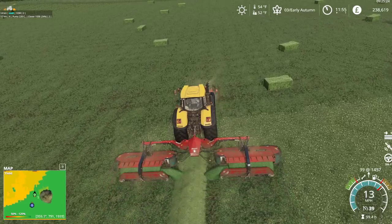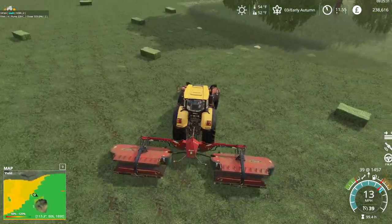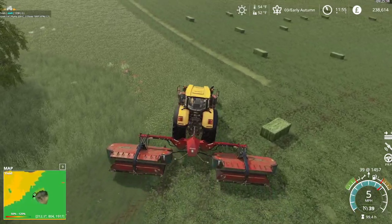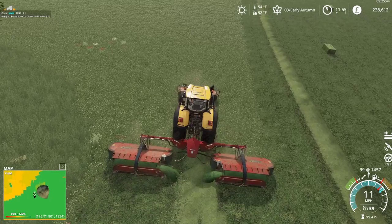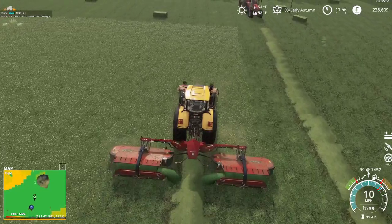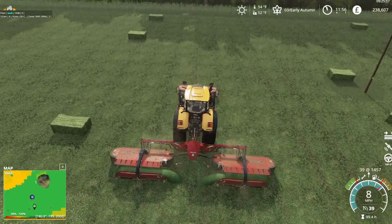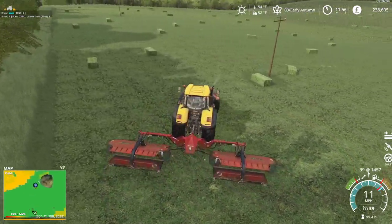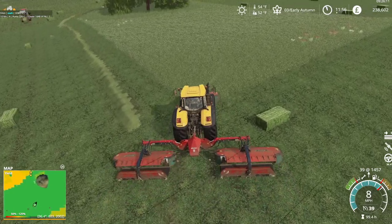At that point if it rains, he has to go and tend the hay again — and that's not such a good thing for him. So by only allowing the rake to get a certain distance ahead of him, he's always got something to row or a bale, but it's not a problem if the baler breaks. And he's got old equipment — his baler breaks usually once a season.